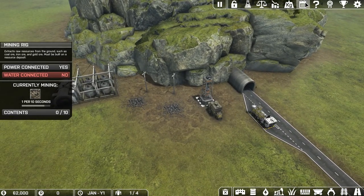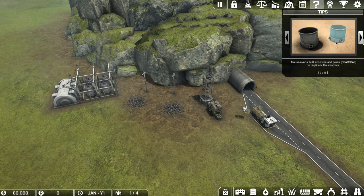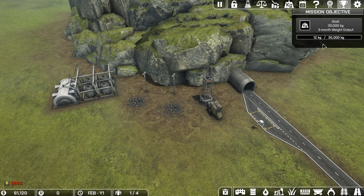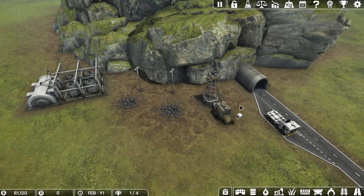We do have a goal shown here - tips about mine carts and recipes. Running coal ore through a refiner gets you coal, same with iron, gold, and oil. Our goal is to get 30,000 kilos in three months - there's a calendar showing progress. We've done about 66 kilos in two months so far since starting.